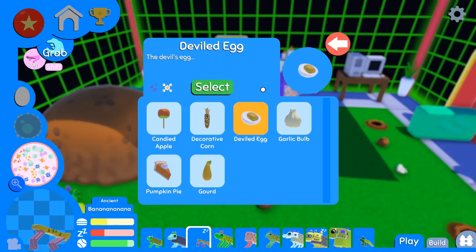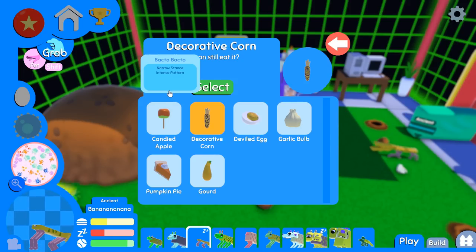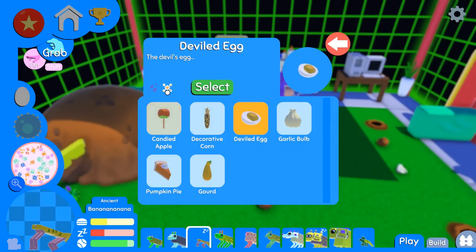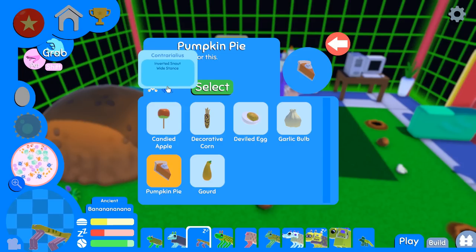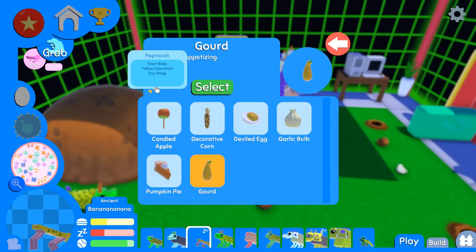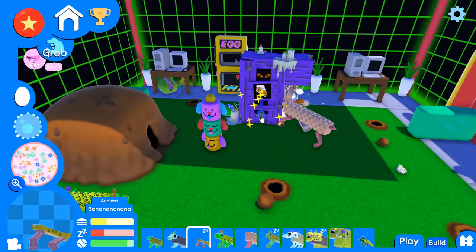All right, what should we put down here now that a whole bunch of the puppies are actually hanging out? I think how about wide stance, so that we can try to get more width on our dogs? We don't want narrow stance, that's for sure. Thick legs, glossy sheen, inverted snout, wide stance, big nose, short body, tiny wings — oh, we need to get a dog with wings!